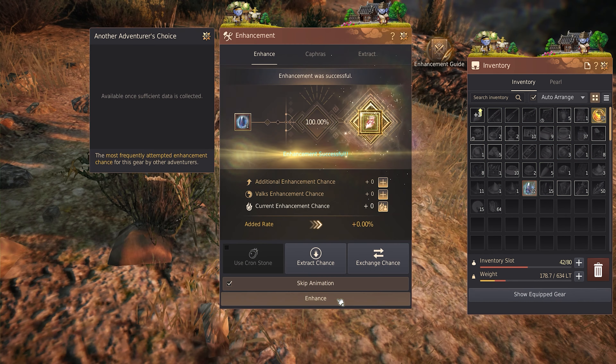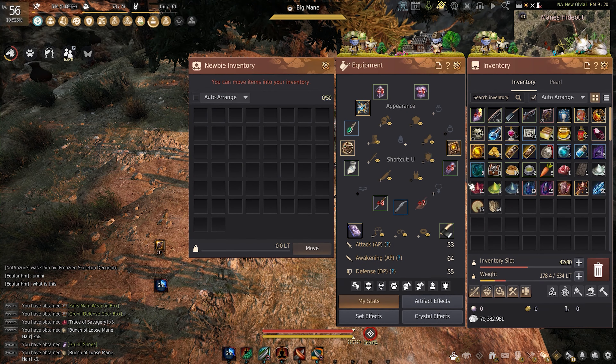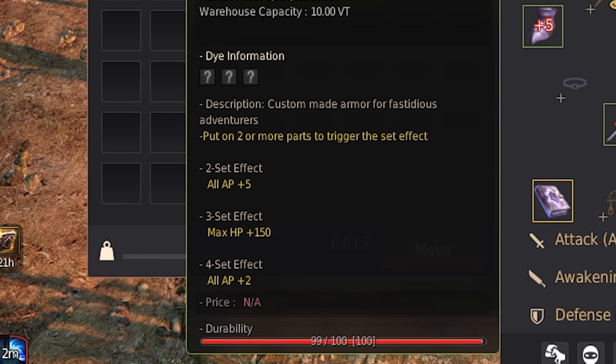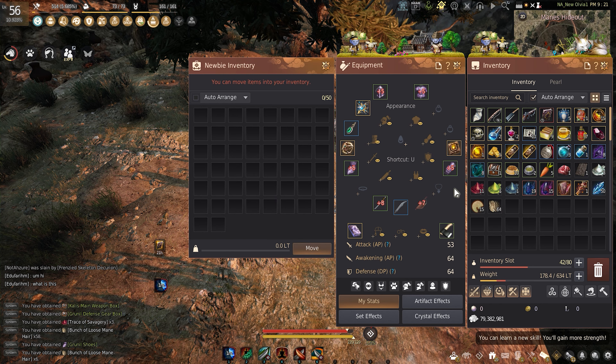I put these to plus five, and now we have plus five full Gruntle. So we have plus five AP, 150 HP, and then another plus two AP. That is tremendous — it's looking so good.